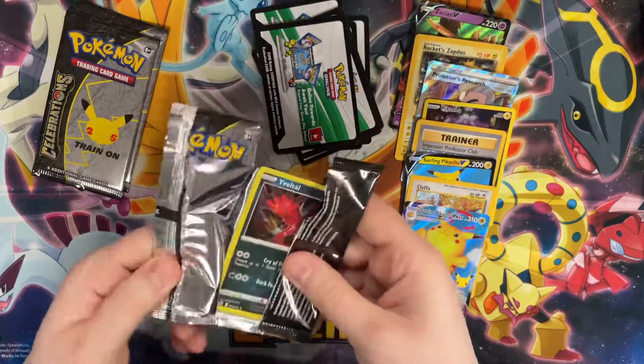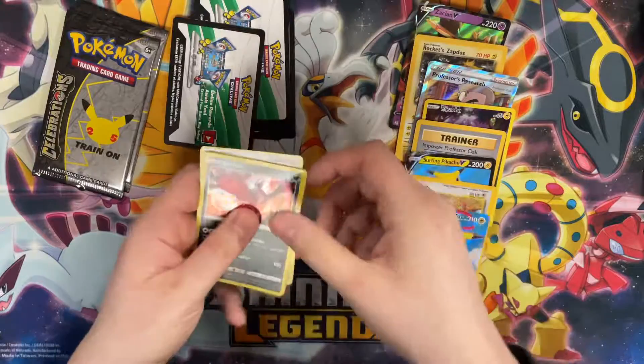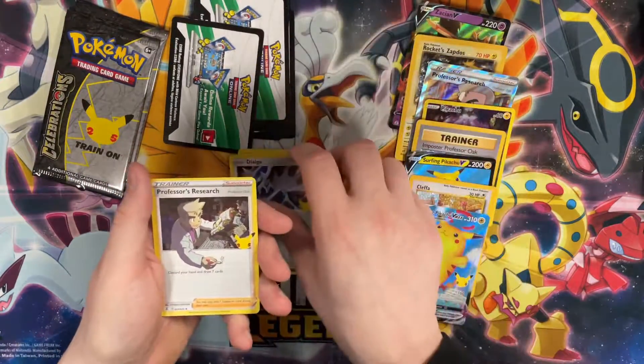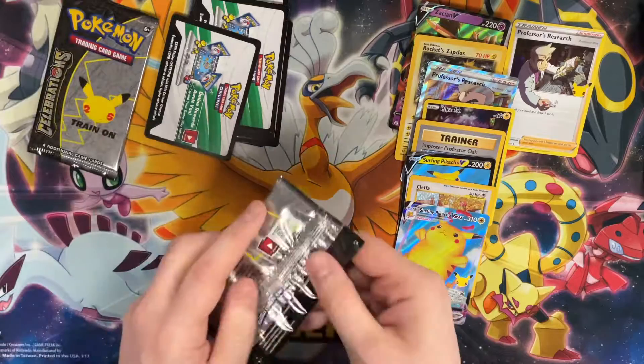That one opened easy. We got Yveltal, Zekrom, Dialga, and Professor's Research. That was probably the weakest pack so far, but that's okay — we've got a couple more to open.